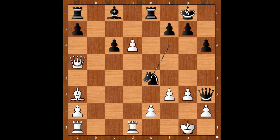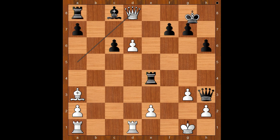Knight takes on e4, knight takes on e4, f takes on e4, rook takes on e4. Queen to d8 check — and now you can see how h6 was a very good idea. King to h7. Who is better? Perhaps a visual impression is that white is better. It's actually not clear who is better. It is white to move.